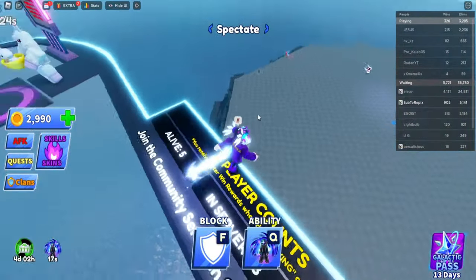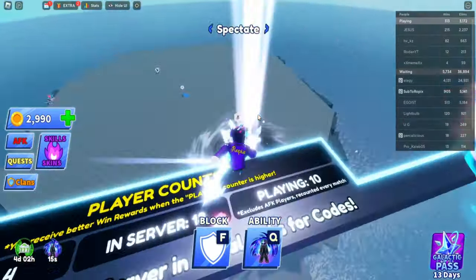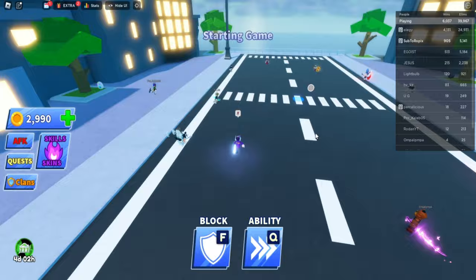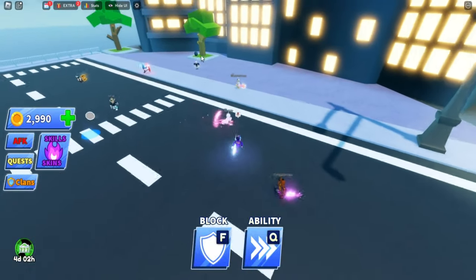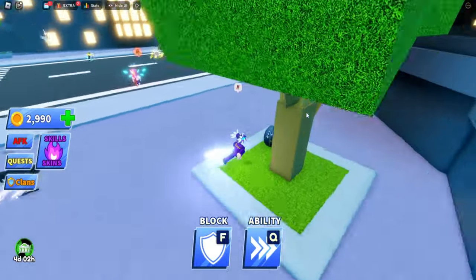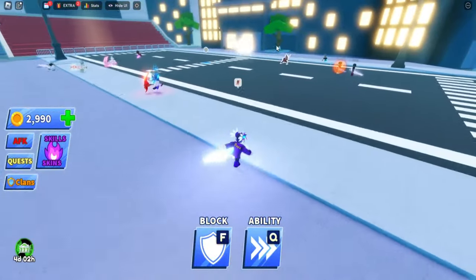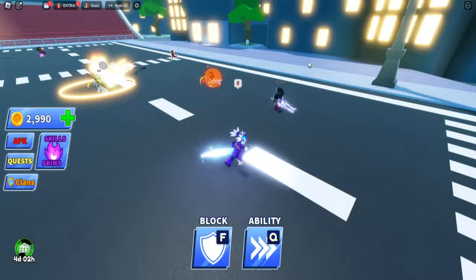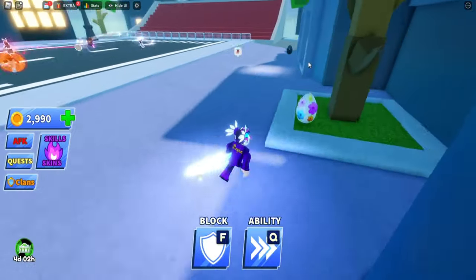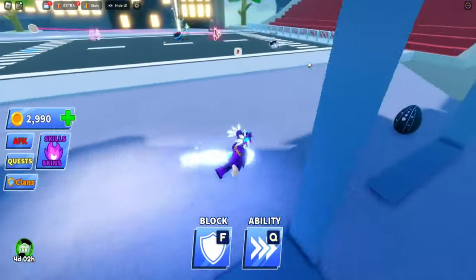The map selection allows us to select maps. I would recommend getting a lot of friends so you can vote for the map you need eggs on. Here we are in a new map — you can see a little egg right there, another egg there, and another one. There are up to three or more eggs per map, so just walk around and collect them.